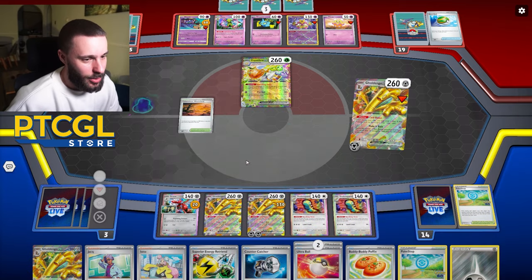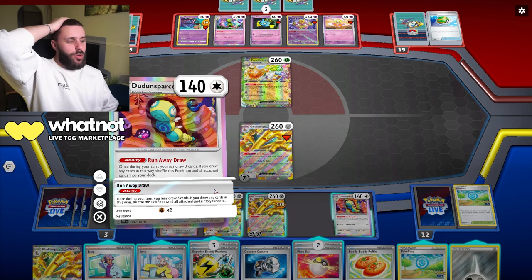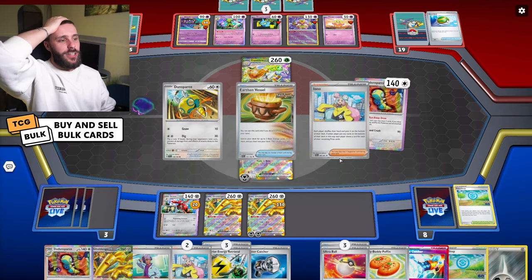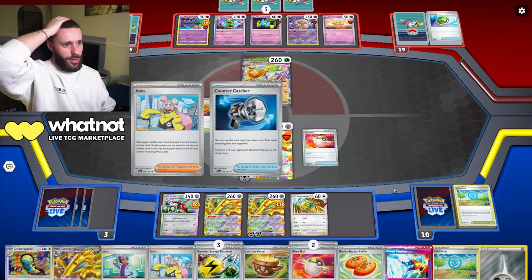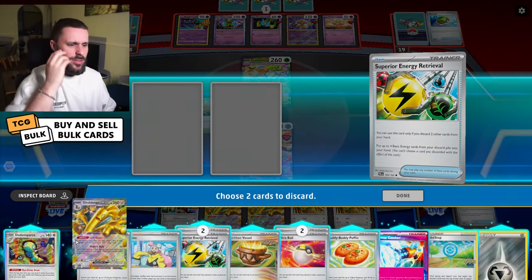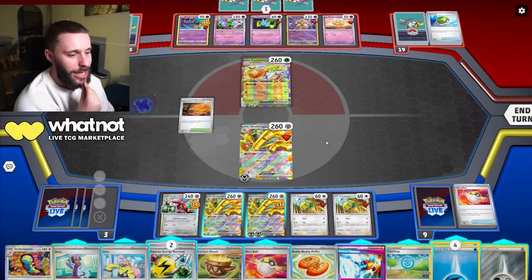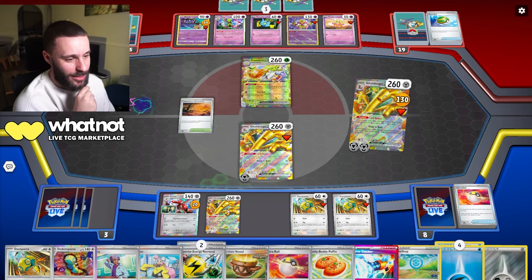Let's get started. Coin bonus - draw two there. Retrieval, Retrieval - yeah. And so long as I constantly draw with these Dunsparce and get two Dunsparce down afterwards, then it's impossible for me to deck out basically - there is a sequence that genuinely makes it impossible. So we're going to Ultra Ball, get rid of Iono, and I think Prime Catcher is now off the cards. Get another Dunsparce down. Go for Superior Energy Retrieval, get rid of Gold Dengo. I'll go for an Ultra Ball instead and just recover my energy - it's such smooth sailing right now.